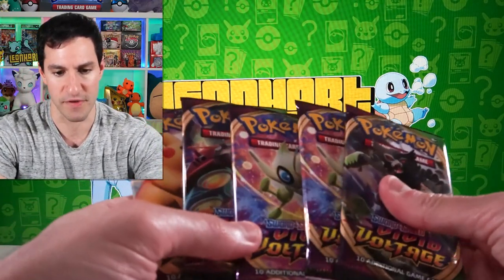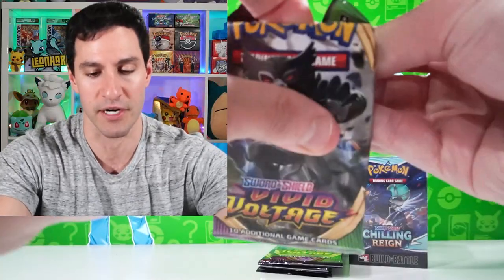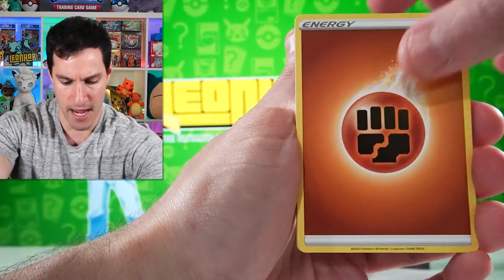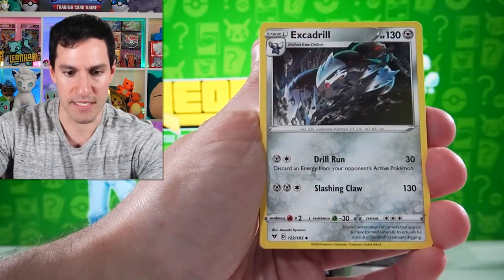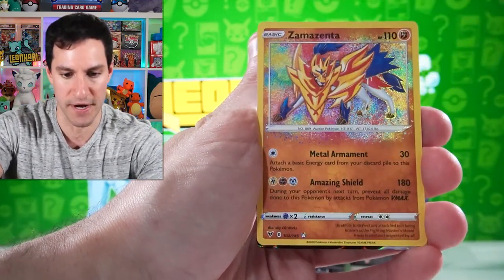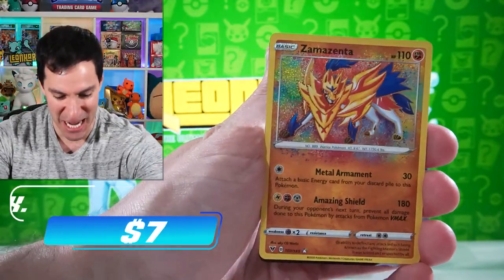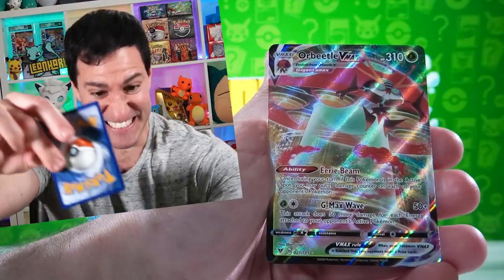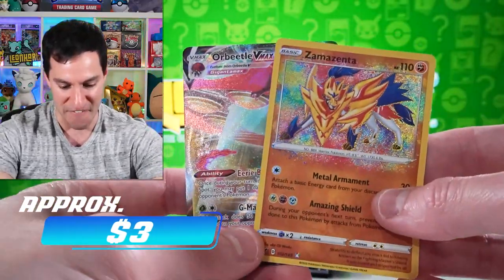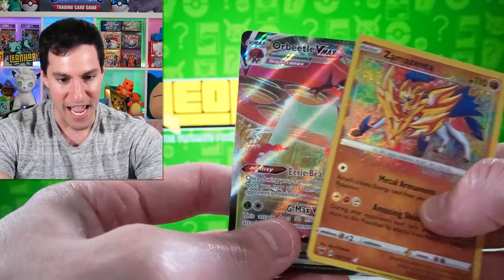Let me see how many Vivid Voltage packs we have left. I'll put four over there for later. Fire energy — Stadium, Zebra, Excadrill, Slugma, Whismur — and a Zamazenta Amazing Rare and Orbeetle VMAX! A little two-punch effort right there with a beautiful Amazing Rare and an Orbeetle to finish things off for the first half of Vivid Voltage.